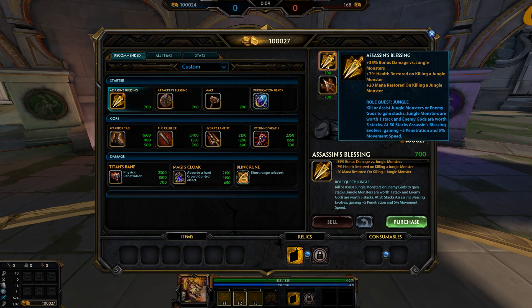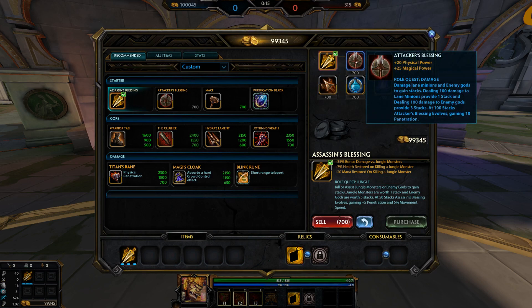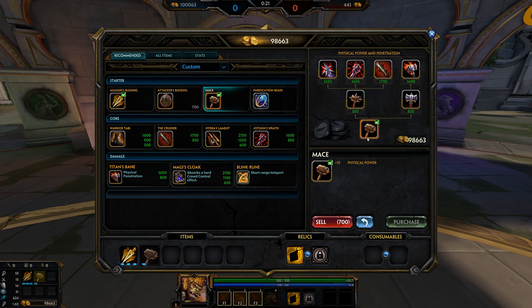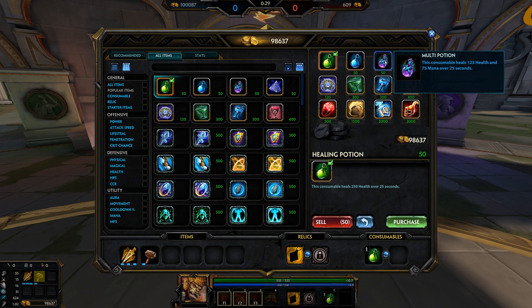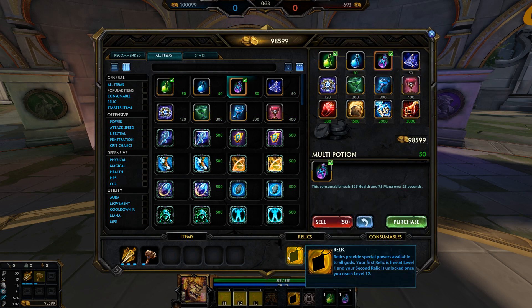For starter items in jungle, in conquest only, you're going to want to be getting Assassin's Blessing. In other modes such as clash or arena, you'd get Attacker's Blessing. Then your tier 1 item is going to be Mace pretty much every time. For potions, get a healing potion and either a mana or a multi-potion depending on your playstyle. This will be your starting items.